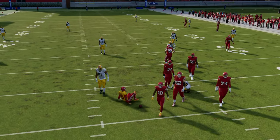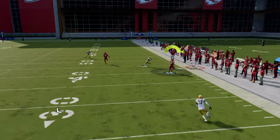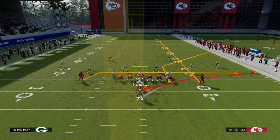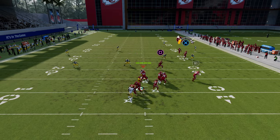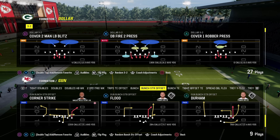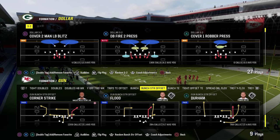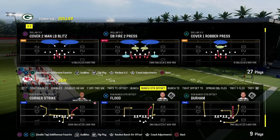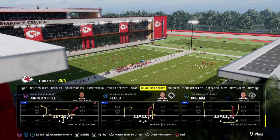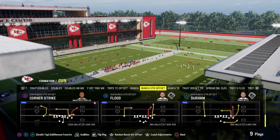The next concept in our series on route concepts is the seam concept, also known as the six concept. It's a very versatile concept with a lot of ways to get to it. The main purpose of the seam concept is to take advantage of sideline-heavy coverage. Out of Bunch Strong, the main setup uses the play Durham: post the slot receiver, drag the tight end, and streak the running back.